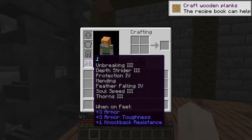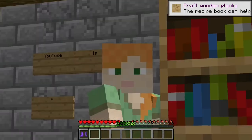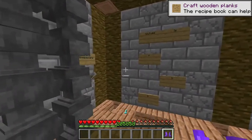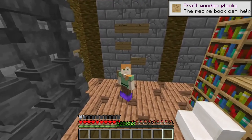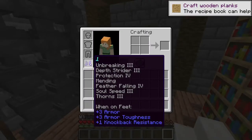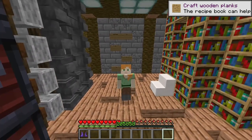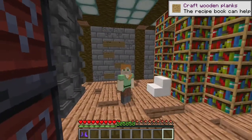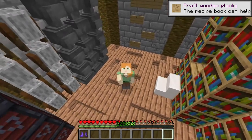A nice pair of maxed out netherite boots with every single possible enchant. Unless you don't want depth strider and instead want frost walker — but who would want that? I'd rather walk really fast in the water than run on top of it; I think depth strider is more useful. And there you have it — that is how you make completely maxed out boots. By the way, this tactic works with every single armor piece, weapon, anything. Anyway, if you guys did enjoy please hit that like button and leave a comment if I missed anything or if you have questions. I'll see you all in the next one, peace.